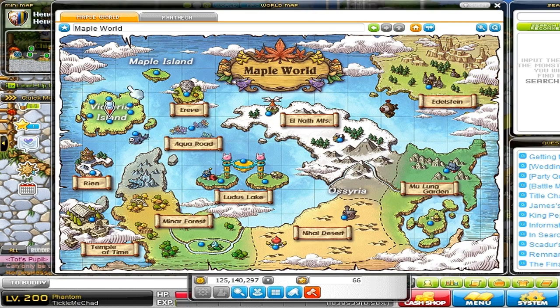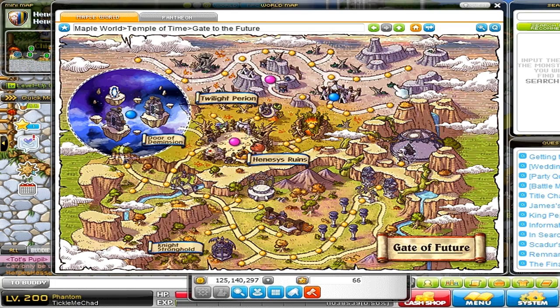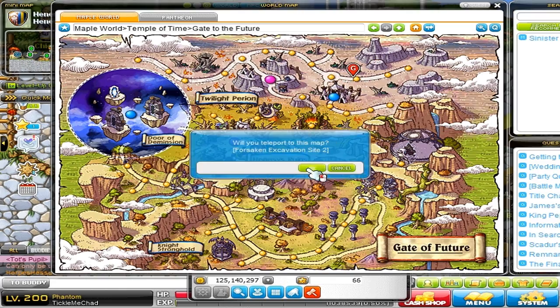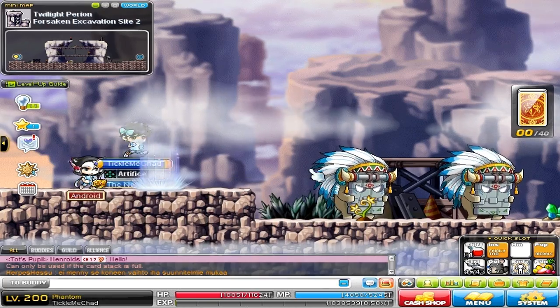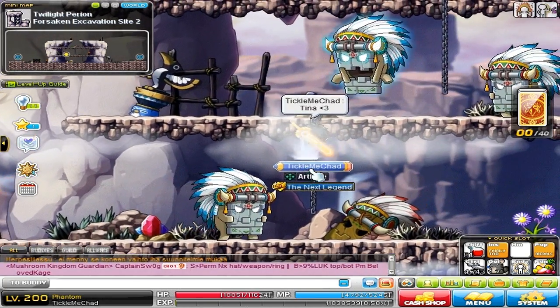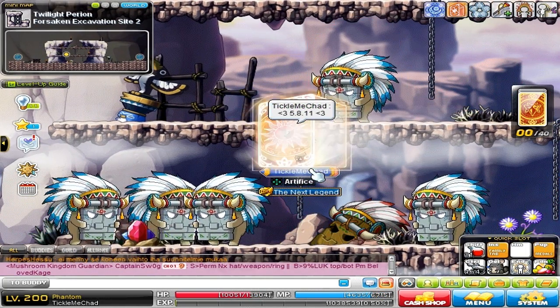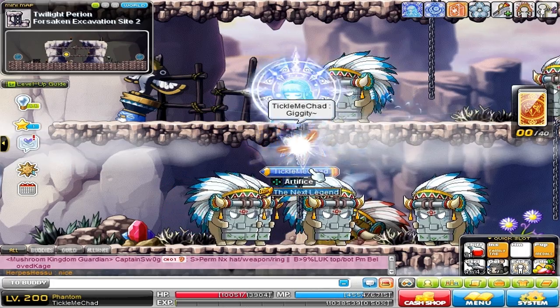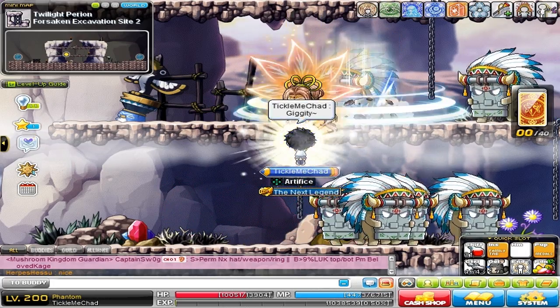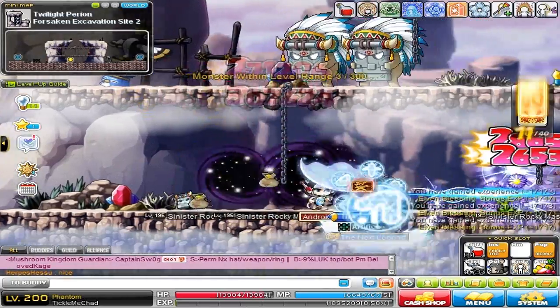I'm going to go to Twilight Period — this map should do. Basically for this quest all you have to do is kill 300 monsters and that's it, which will get you five unleashed coins. You can do this once per day, so just repeat this quest daily and you will get a lot of coins that way.